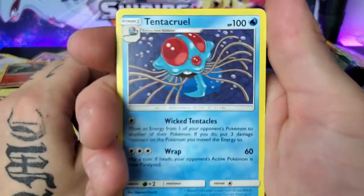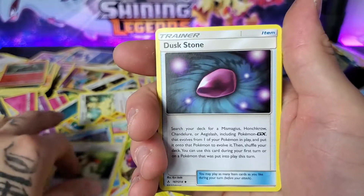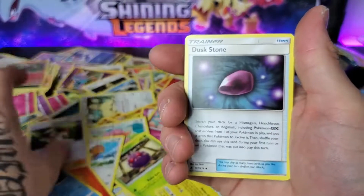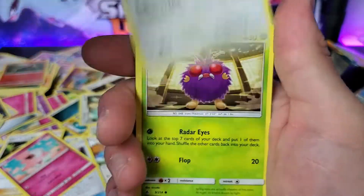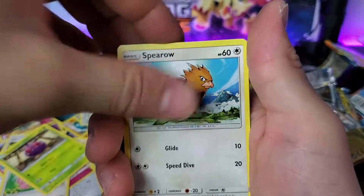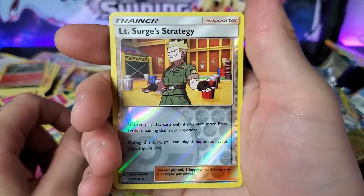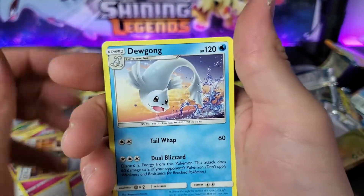Grass Energy. Tentacruel. Ultra Forest — wait, what is that actually called? Ultra Forest. Cartenboy. Dark Stone — don't think I had that. Spritzee. Lickitung. Venonat. Spearow. Jigglypuff. Lieutenant Surge Strategy. With a Dewgong.